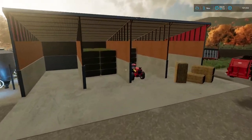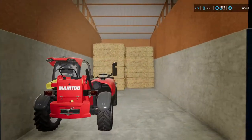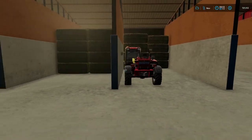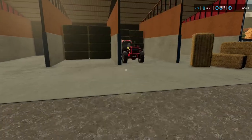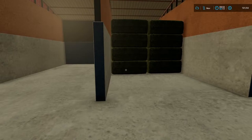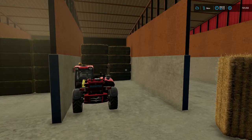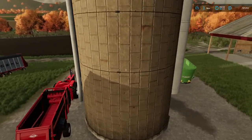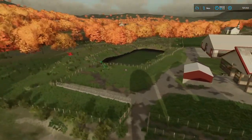I've also started stacking some bales inside for the cows - got a couple semi loads of hay and straw. Something I may end up trying is the GTX bale stacking script to see if I could make this an auto-load building where you pull up and it'll put the bales in there. I might play with that off camera to see what I can get done with it.